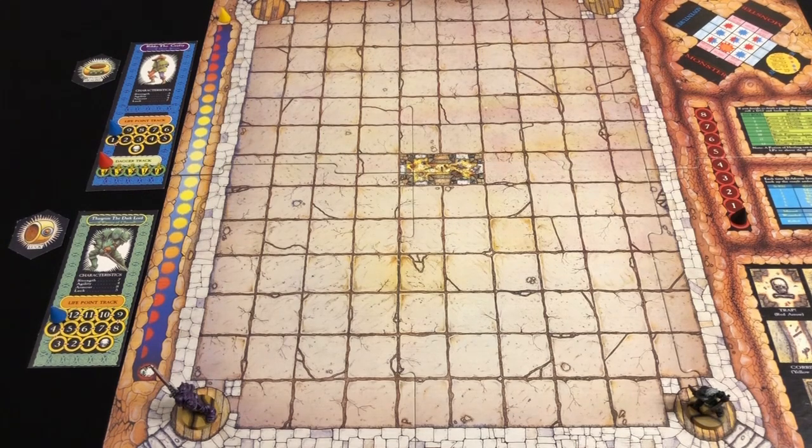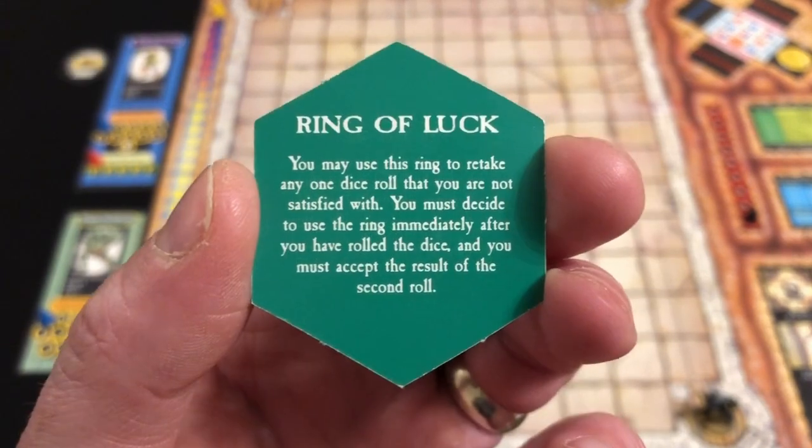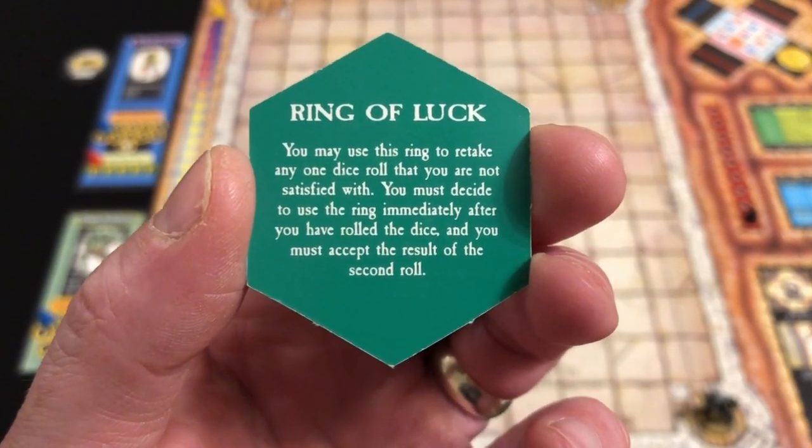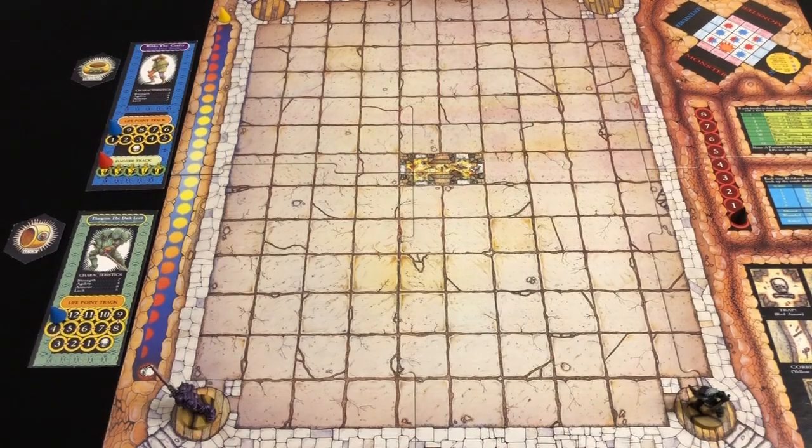Painting guides for both miniatures are available on the channel. As you can see, they're set up in the two bottom corners of the dungeon. Rildo has the healing ring — usable at the start of a turn to restore five life points — while Thargrim is starting with the ring of luck, which lets him re-roll one die at any point during the game. Both have interesting special abilities which I'll explain as they come up in gameplay.